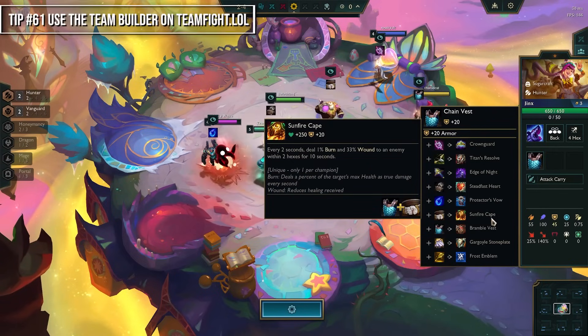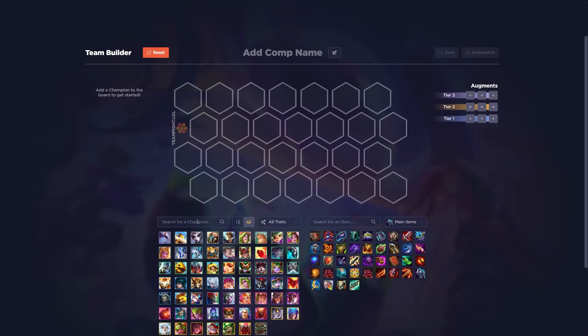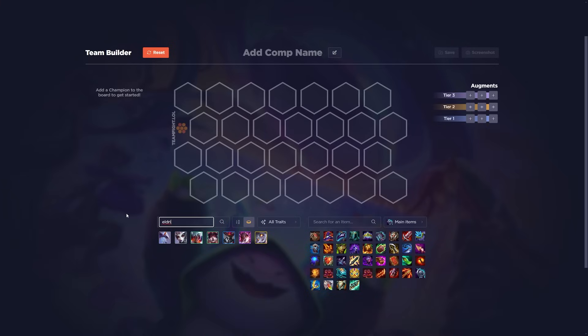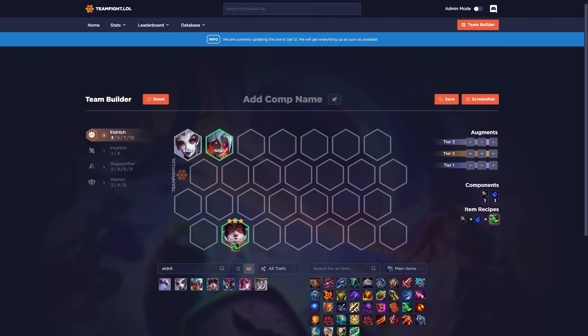If you want to make TFT guides, consider using the team builder on teamfight.lol — it's more user-friendly than other builders, allowing you to search by trait names like 'Eldritch' rather than just champion names. It has handy screenshot features, 3-star unit options, and the ability to add mandatory items and denote them as core. The screenshot feature means you don't have to manually crop photos. It's essentially built with content creation in mind.